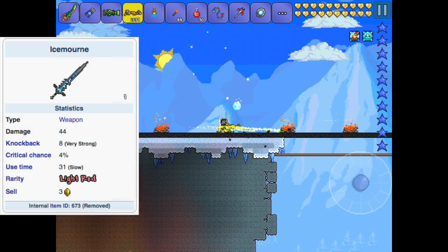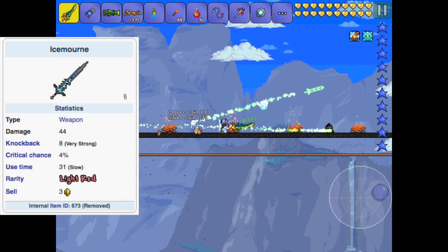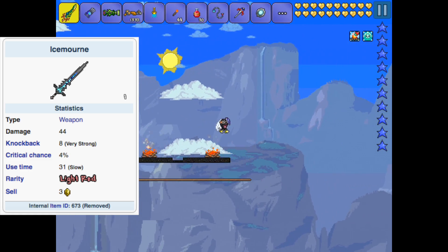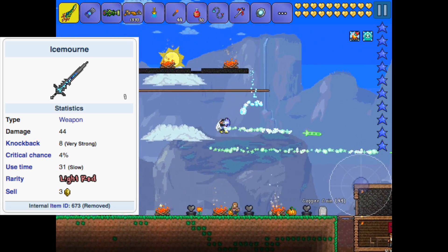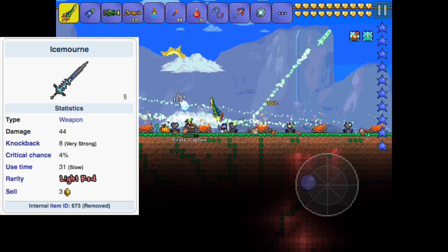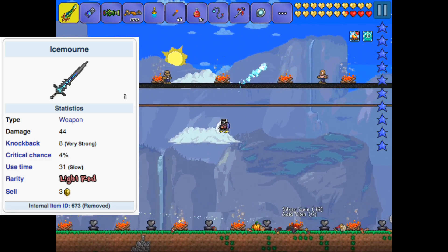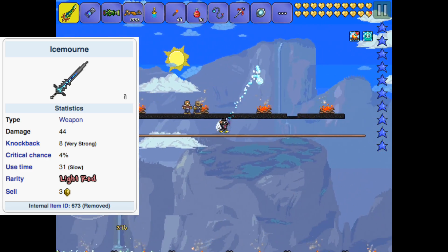In number two we have the Ice Morn. This item was also introduced in 1.2 and it was also impossible to obtain, just like the Soul Scythe. It was removed in 1.2.4 for multiple reasons. One of the reasons was because it was never usable — it actually didn't have any stats because the developers just didn't give it any. Even though you could get it through inventory editing and it had some animations, if you tried to kill an enemy with it it wouldn't do anything because the game just didn't let it.